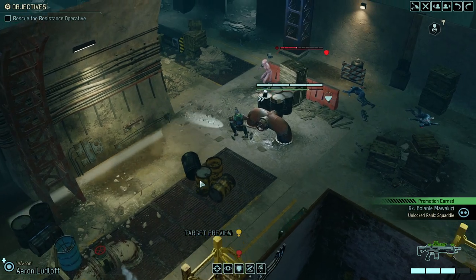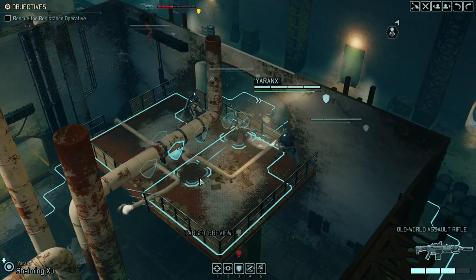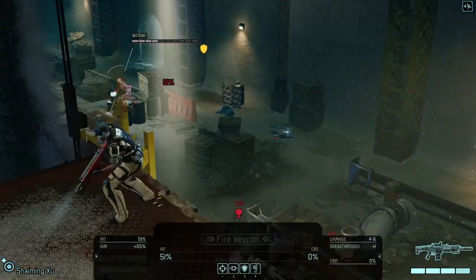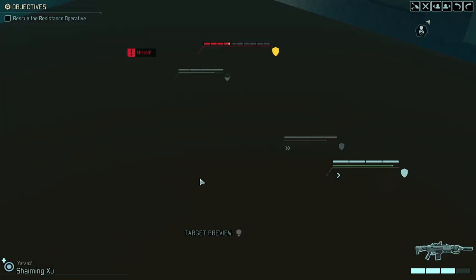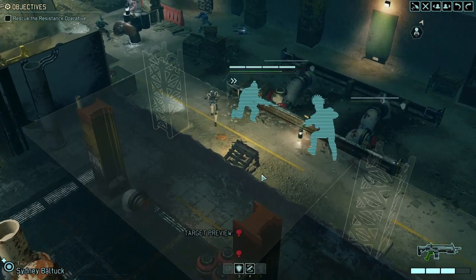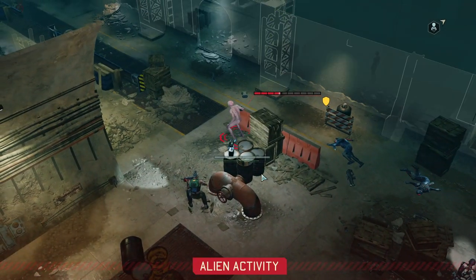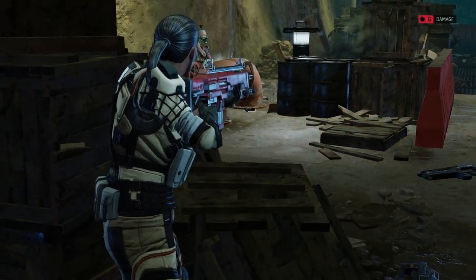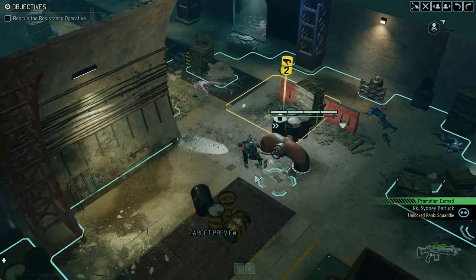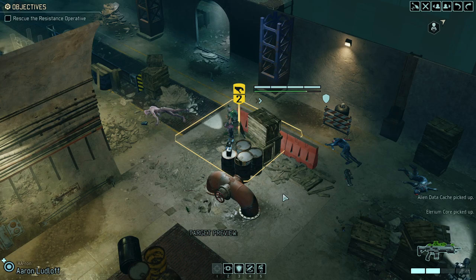Aaron moves up but then misses, forcing us into 50/50s. That's like a 30% chance and too many hit points to just use a grenade. There is a second group somewhere, but let's just slow this down — a lot of action just happened in one turn. Got another core, which is great.